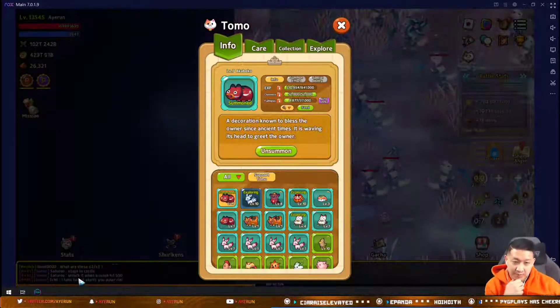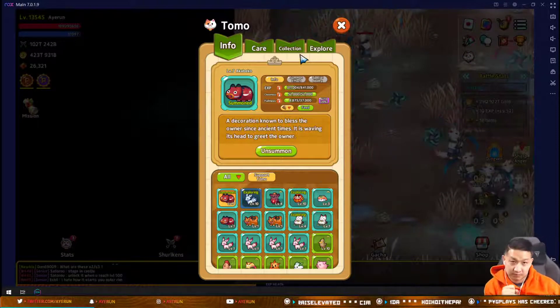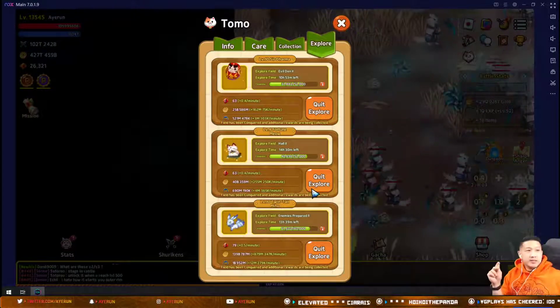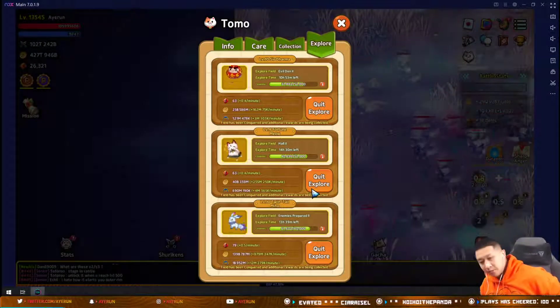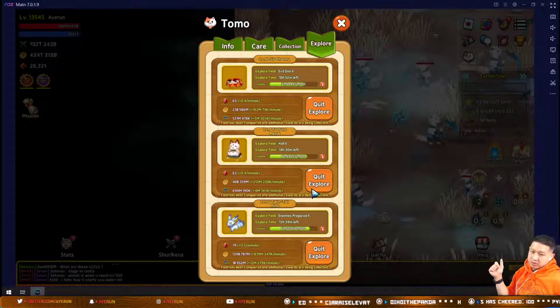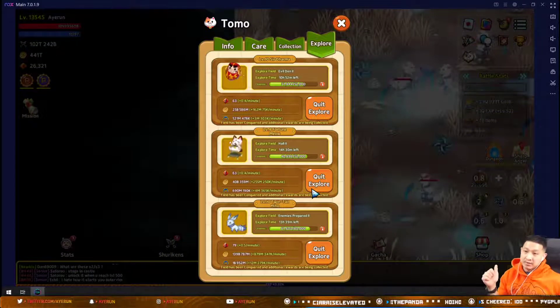Today we're going to talk about pets, mainly the explore feature. I was talking to Lucy and basically we're not able to increase our Tomo's conqueror power at all no matter what we try — levels don't matter, the only thing that matters is their rarity.